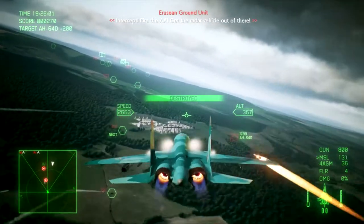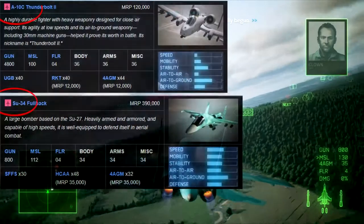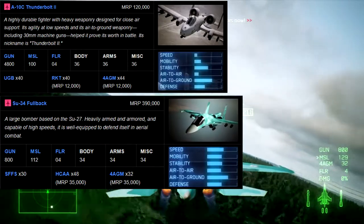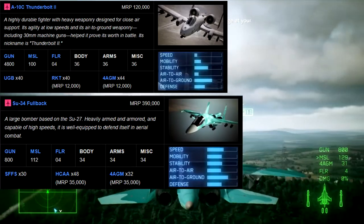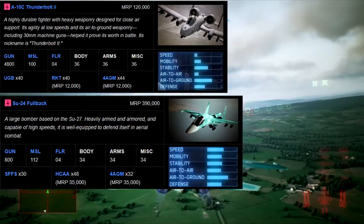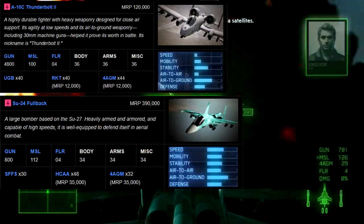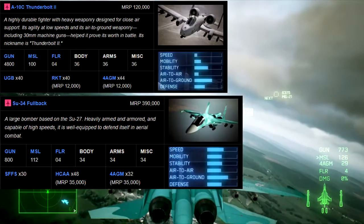Looking at the similarities: both are categorized as attack aircraft with a red designation in front of their names. The A-10 and Su-34 carry 100 and 112 missiles respectively, both increasable with takeoff limit modifications. They both carry 4 flares and have similar part points — 36 and 34 respectively. In multiplayer, the A-10 costs 1,750 points and the Su-34 costs 1,950 points.